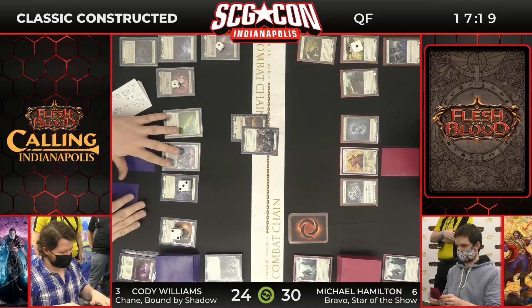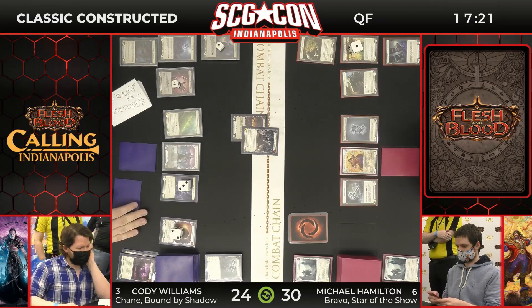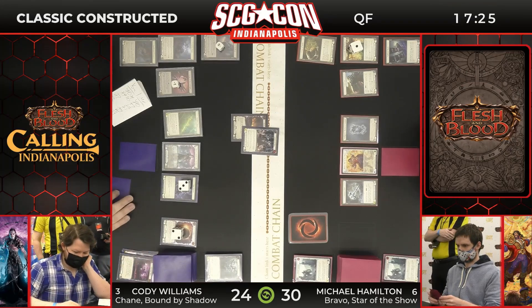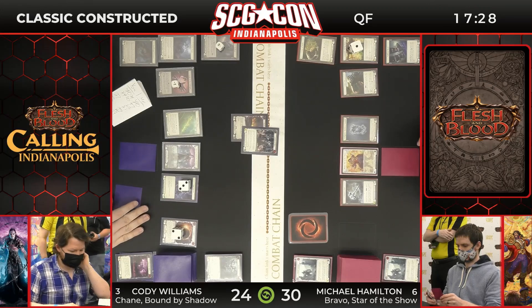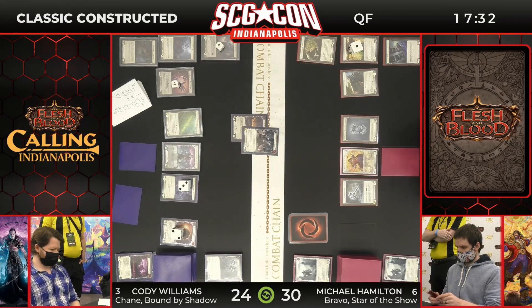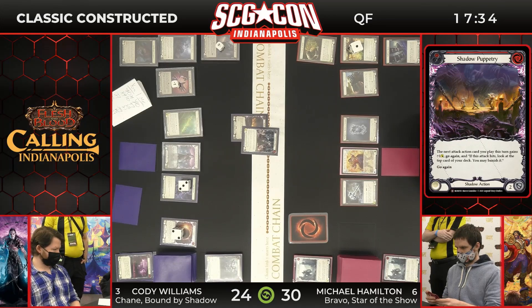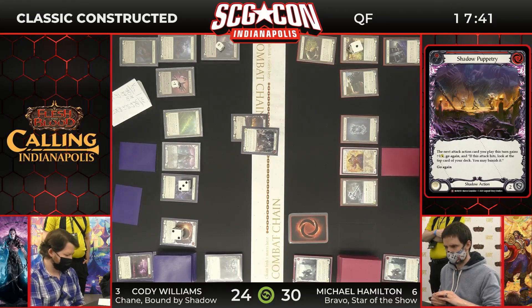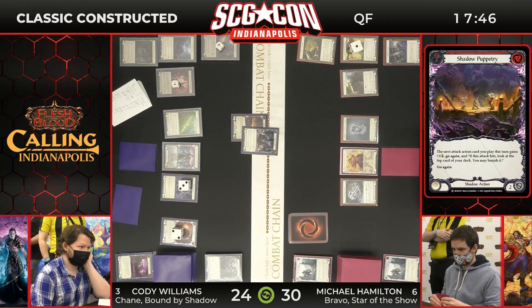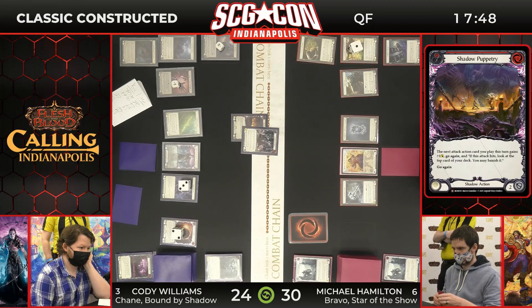Especially with those Time Snap Potions we saw on the deck. It looks like we've got a Shadow Puppetry into an Unhollowed Rites — it is in fact Shadow Puppetry, which is a great card and one of the staples for Chain decks. It does a little bit of everything — it gives plus one attack, go again, and if it hits, look at the top card of your deck and you may banish it. So that could just stretch out that turn again. Most importantly, it's giving this turn a little bit more runway, a little bit more longevity.